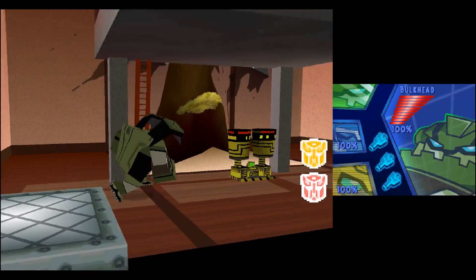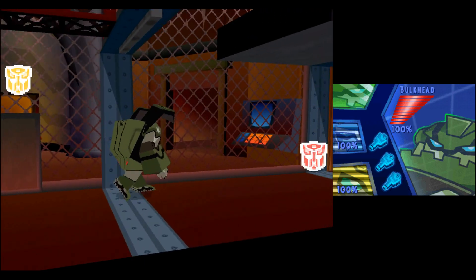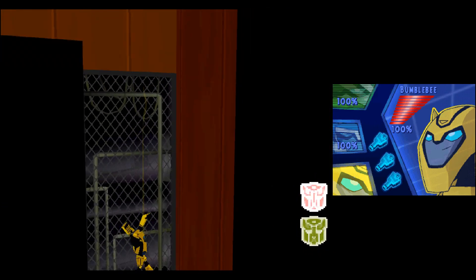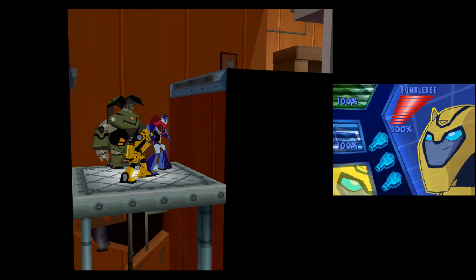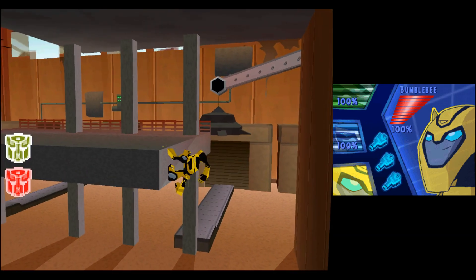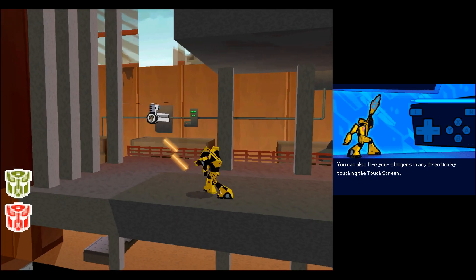Let me drive, Boss Bot. Hey, Bumblebee, a little help. Press and hold the Y button to fire your stingers. Then use the control pad to change your firing direction. You can also fire your stingers in any direction by touching the touch screen.